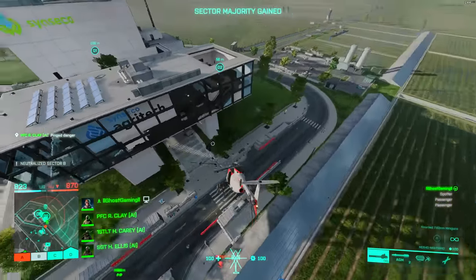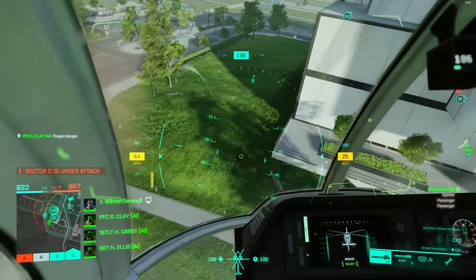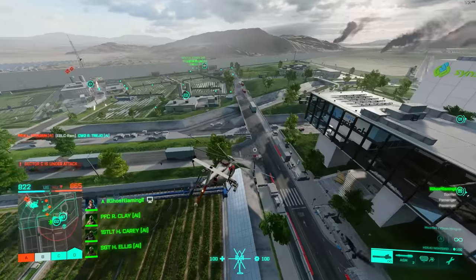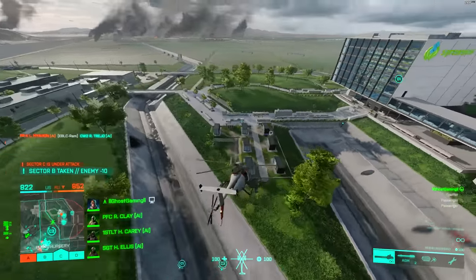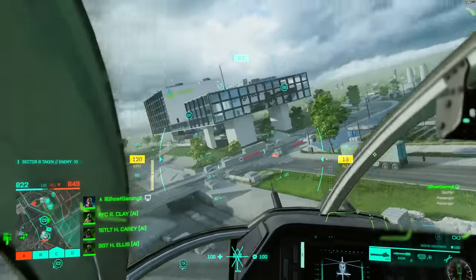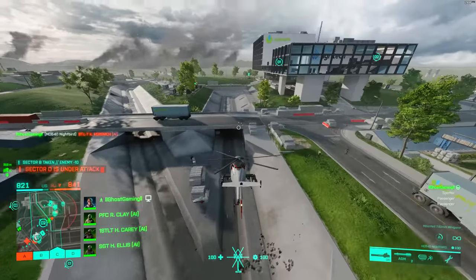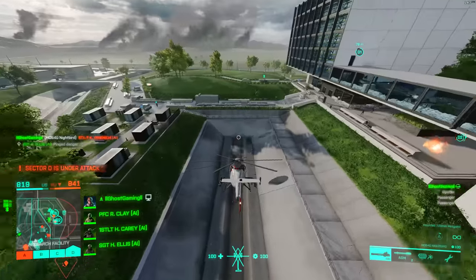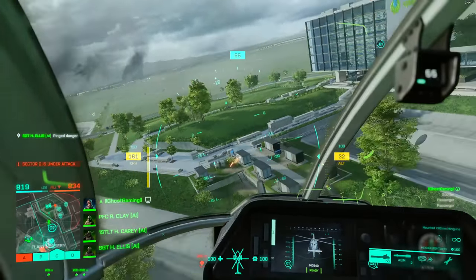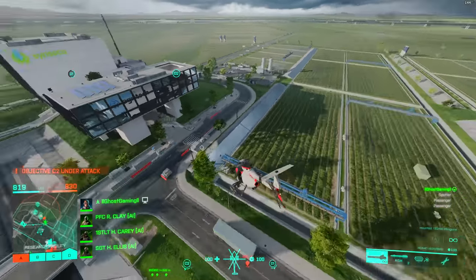You'll notice you have to constantly give the helicopter tiny inputs on both the left and right stick — constantly tapping the throttle up to keep yourself floating. There really is never a moment where you just let go of all the controls completely. Probably the number one tip: always stay moving. As soon as you get stagnant, if you just hover in place trying to shoot a target, someone on the ground will predict your position easily. That's why better pilots strafe around a target and switch directions — so if somebody is lining up an RPG, they don't know when you're going to change direction.